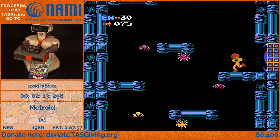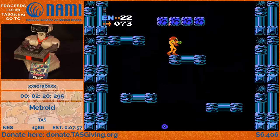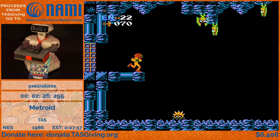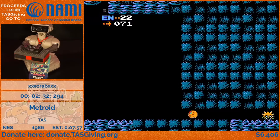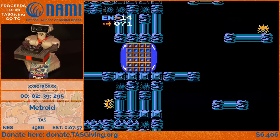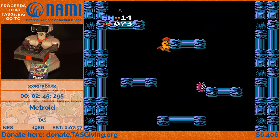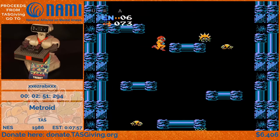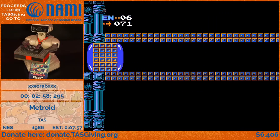Next we're going back into Brinstar to get the ice beam. Not much here — just some platforming, some damage boosts, another climb. All very simple but some pretty precise platforming. Tool-assisted run — standard, absolutely perfect.